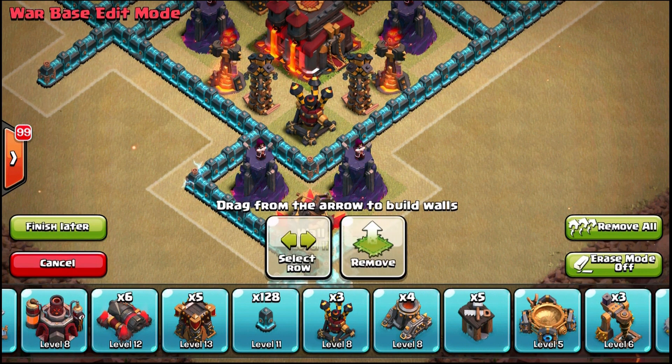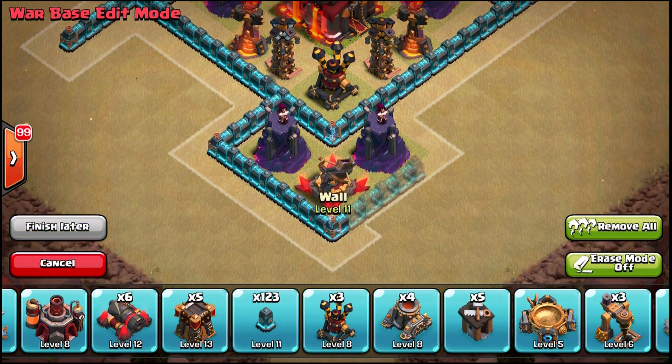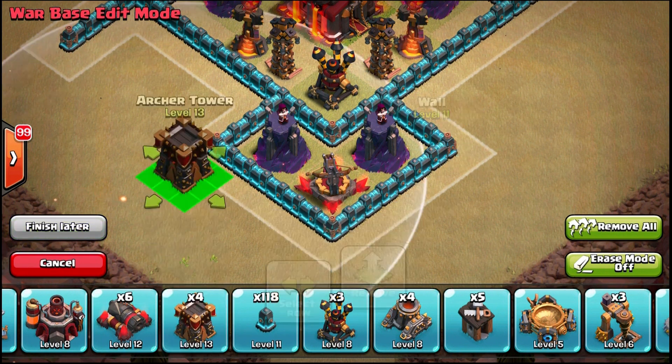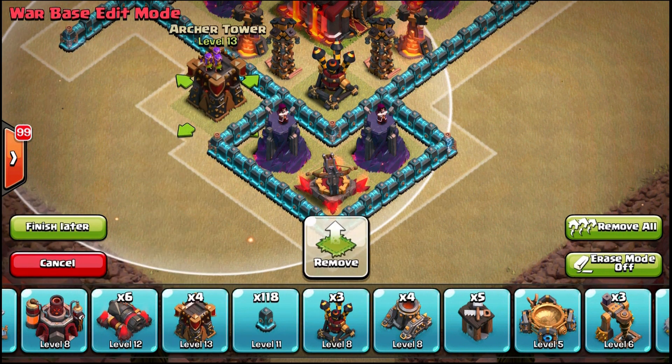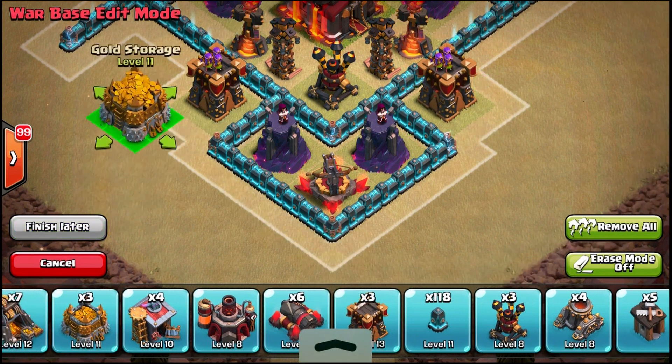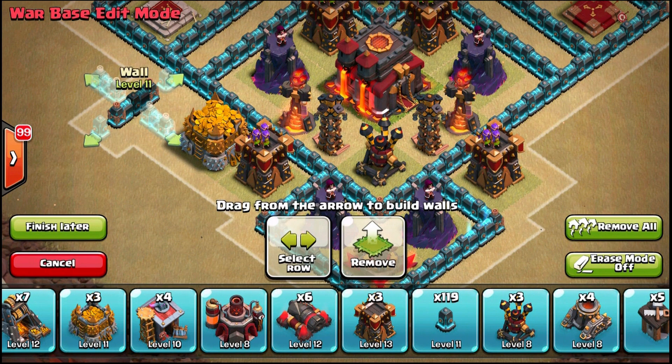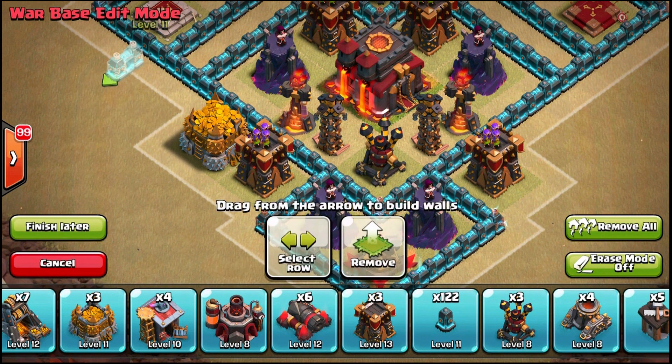I'm placing wizard towers down there because they're really good at stopping wall breakers. That bottom point is where people are going to place their wall breakers if they attack from that side, so I want wizard towers there to hit them. Though maybe I want to switch them with archer towers so they can shoot over the walls at the wall breakers.